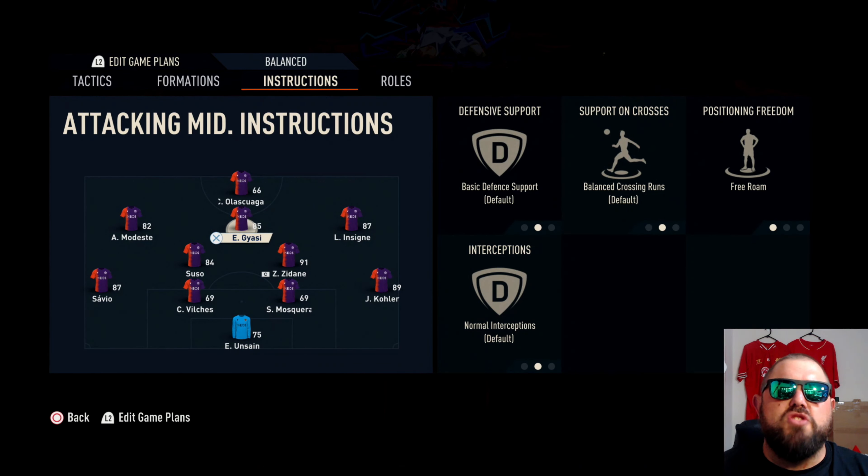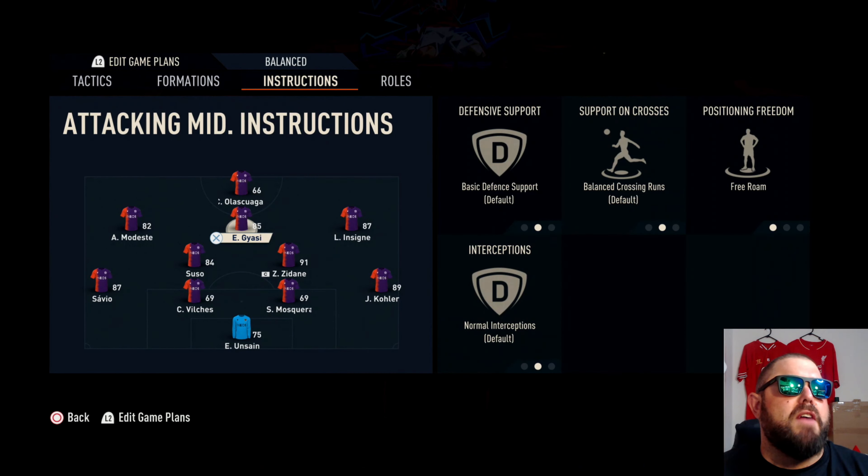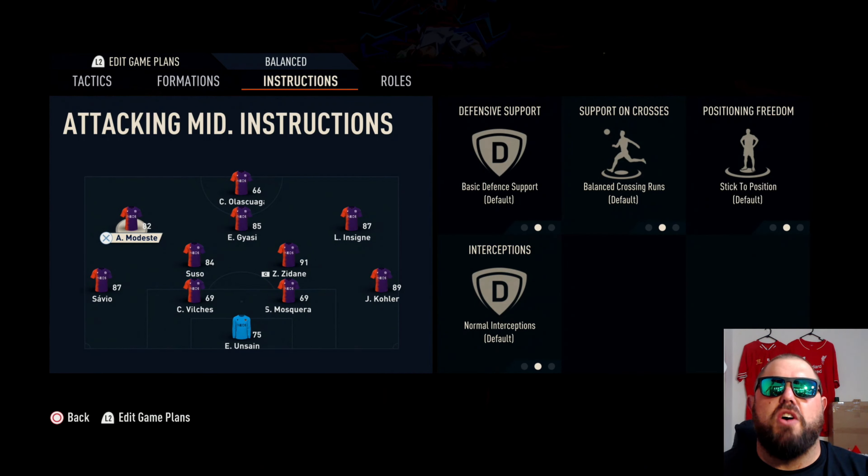Moving into our attacking midfielders — our central attacking midfielder, we want them to free roam so they can move around the box freely and support that front striker. For the right and left attacking midfielders, we don't really want to change too much. We really want them to stick to their position because we want that support out wide, especially if we get hit on the counter attack, which is possible when playing with direct passing tactics.